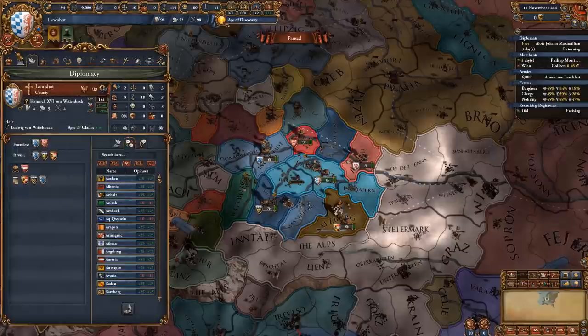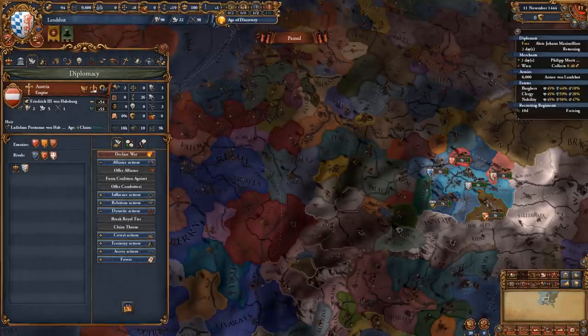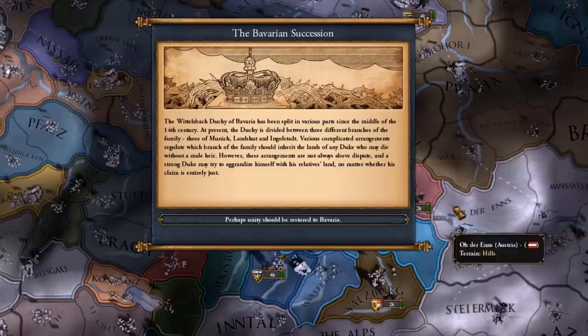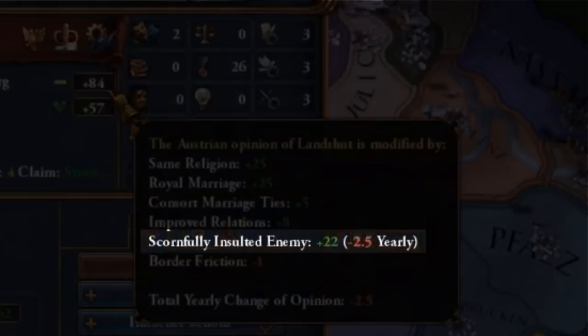Do remember that potential allies can still ally those three nations, so be careful. A good alliance early on is actually the Swiss, but make sure they're not rivaled to the Austrians. By 9 February 1445, we got the PU CB on both München and Ingolstadt, so we're going to be attacking them. I've also been improving relations with the Austrians and scored a useful insult on their rivals, which gave me 25 extra relations with them.